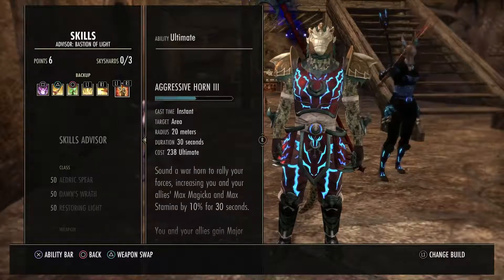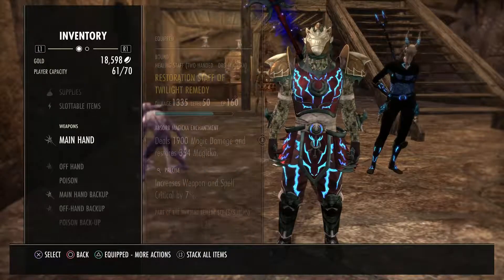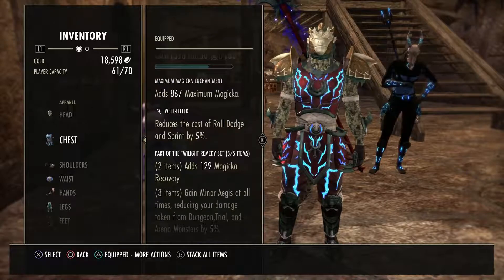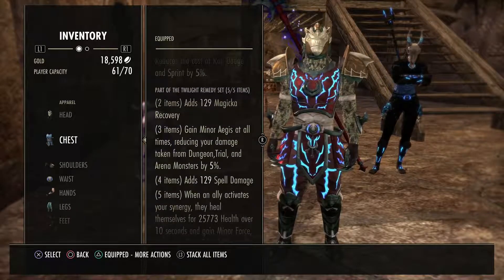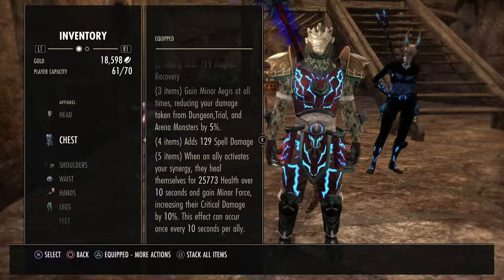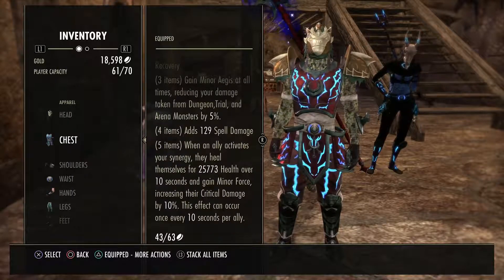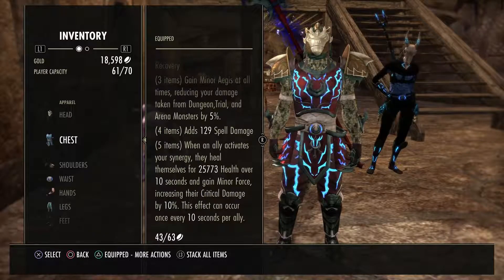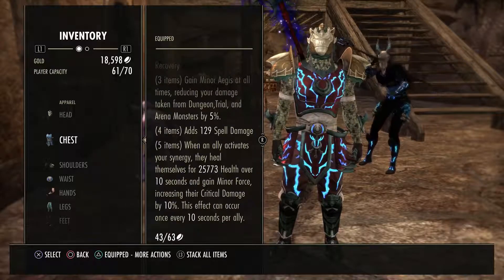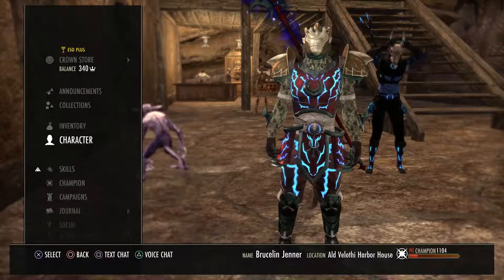The gear I wear with my healer is Twilight Remedy, which is found in Maw of Lorkhaj. It provides Magicka Recovery, Minor Aegis, and Spell Damage. When an ally activates a Synergy, they heal themselves for 25,000 health over 10 seconds and gain Minor Force, increasing their critical damage done by 10%. This can occur once every 10 seconds per ally. Anytime any of my DPS hits a synergy I put out, they're going to get a huge heal over time and Minor Force — really nice for group utility.